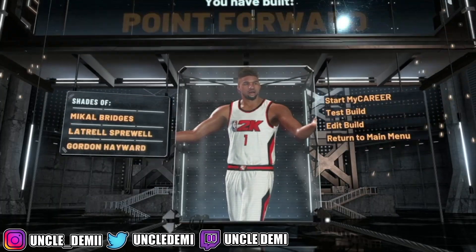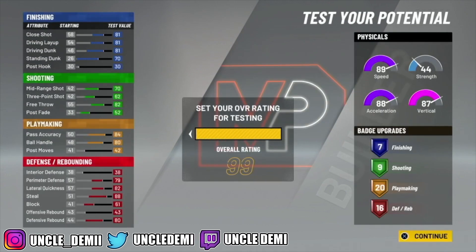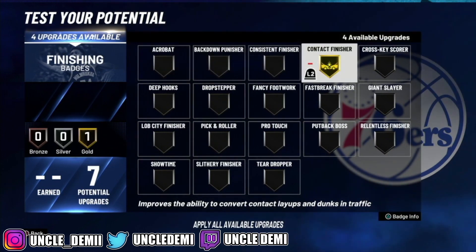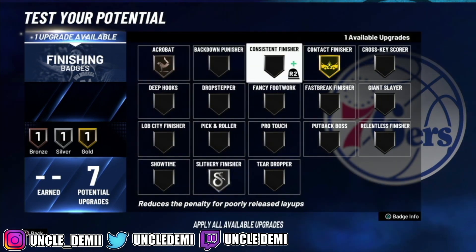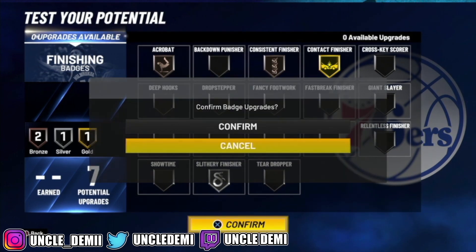Now let's test this build out — let's hit 99 and then we'll get you out of here. What you want to do here is get Contact Finisher first, that's the most important one. Then probably go Slithery Finisher, then Acrobat and Consistent just to help with these layups.